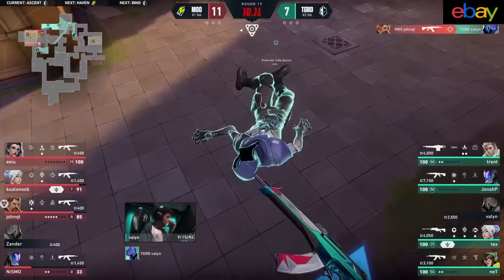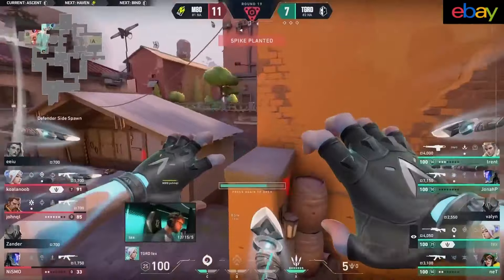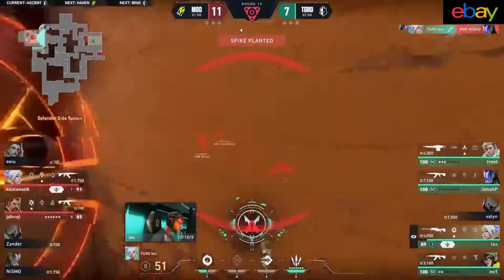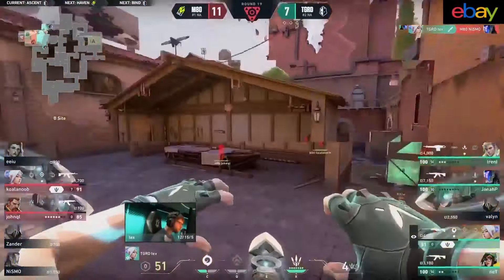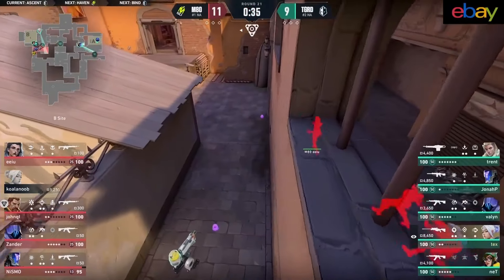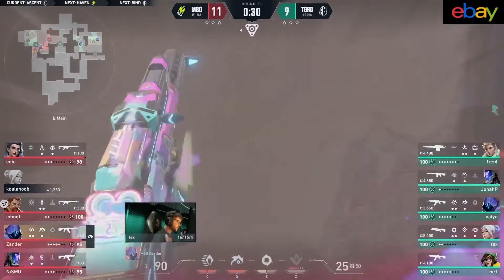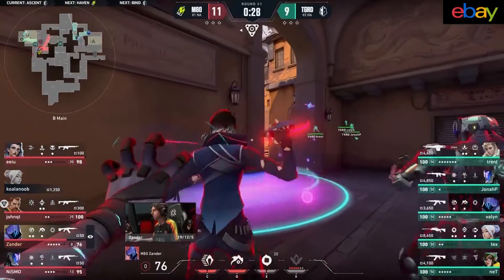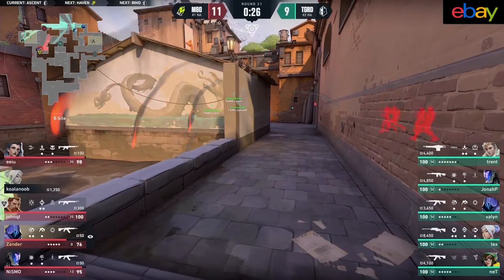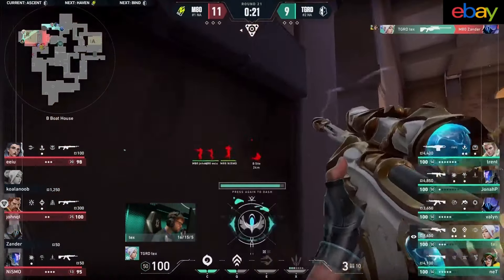5v3 situation. John Cutie can turn the fault line, then puts it away, and then the over-aggressive setup from the guard floods forward. M80 not committed to this play to B, though. You've got the Operator Tex in position over towards A. Now M80 are trying to re-pivot back over towards B. They may not know how deep Net has gotten through B main. John Cutie gets the first, spike makes its way on. No chance to stop this plant — we're going to reset into a 4v3. Spike planted.